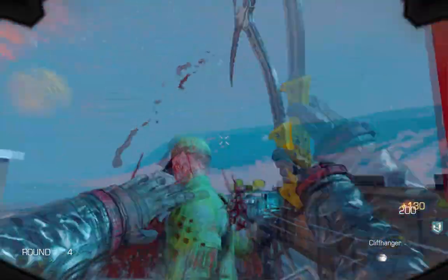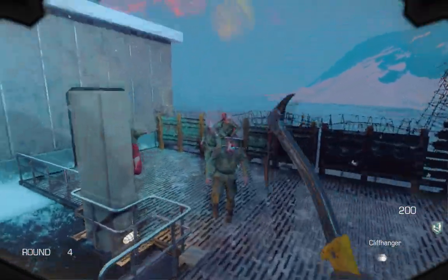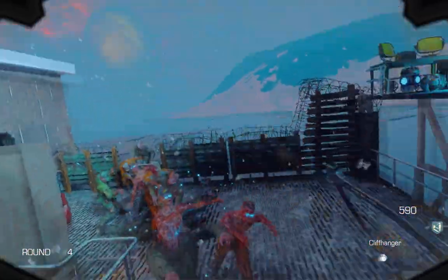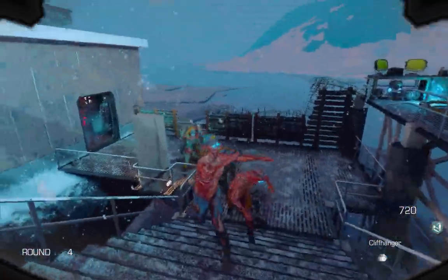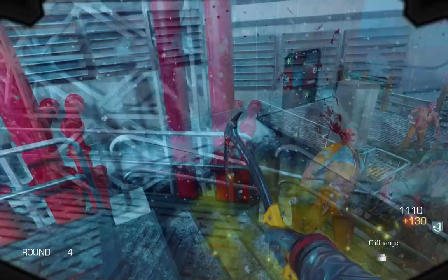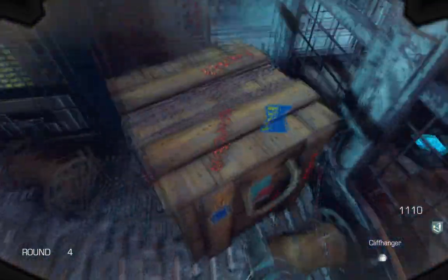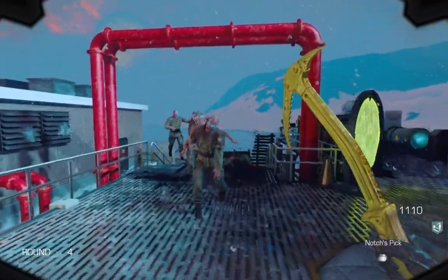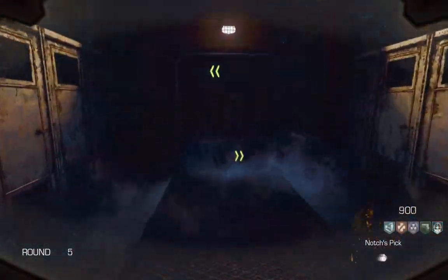Now we're gonna take a look at all the side Easter Eggs on the map, including a music one. The first is really easy: to get the golden cliffhanger, you just need to get 30 kills with the cliffhanger before round 5, as shown in the gameplay. Then head to this location and knife the box, and you'll have the golden cliffhanger — which is pretty much a one-shot until round infinity.